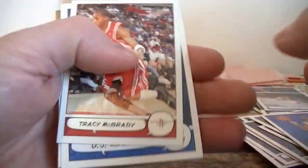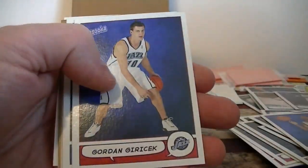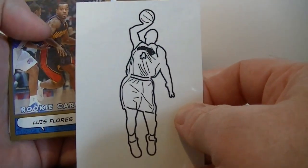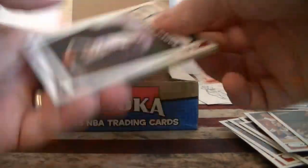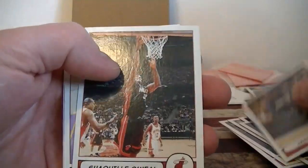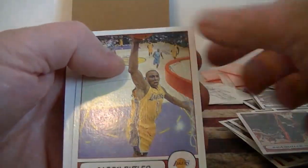More gum. Tracy McGrady mini. Rookie card — Dr. Smith rookie card. Another tattoo going in for the dunk. Cole Aldrich — another rookie. Still looking for the first hit. Luke Jackson rookie mini, Jason Terry. There's a Shaq on the Heat. Butler.